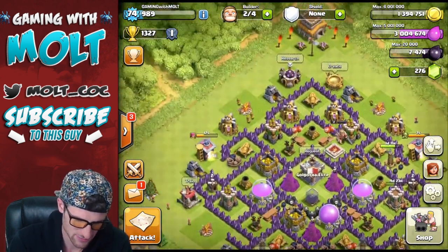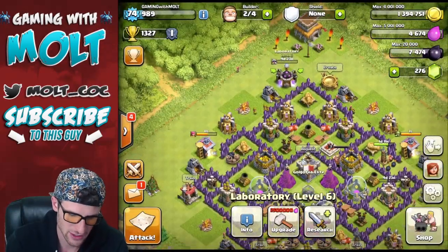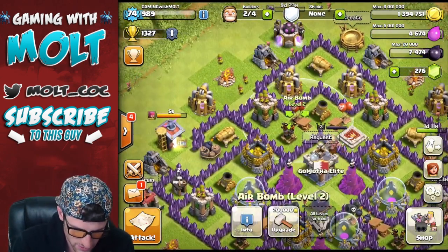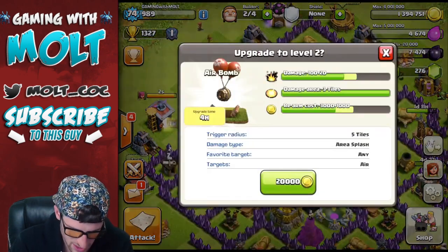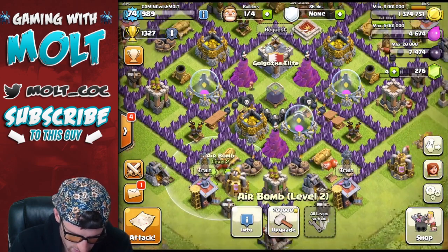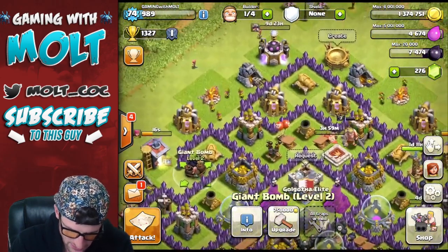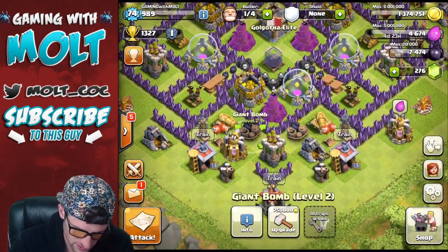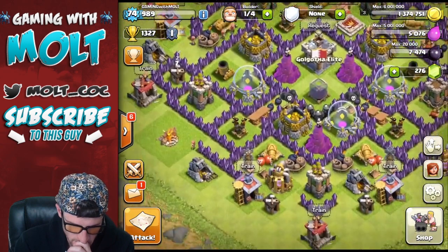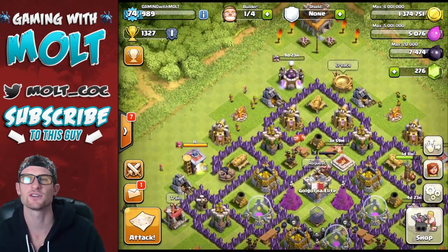We're going to go ahead and research our dragons — nice! Hopefully now that those are being researched we can start doing some cool stuff with them. Let's see our mines — that one's level 1, why don't we upgrade this one as well since it'll just be four hours. That one's level 2, this one's level 2 too. We'll save the rest of the gold — that's gonna be it.